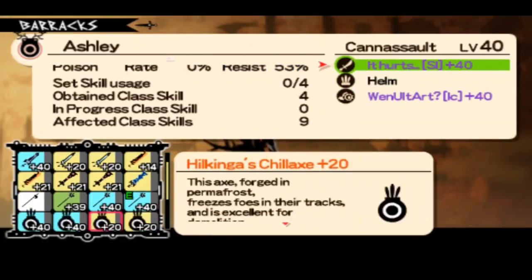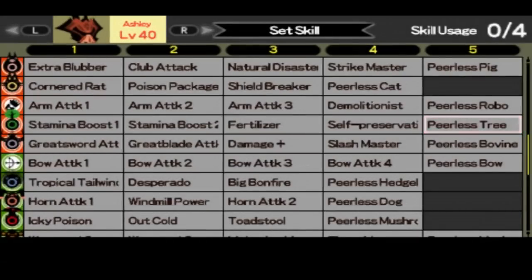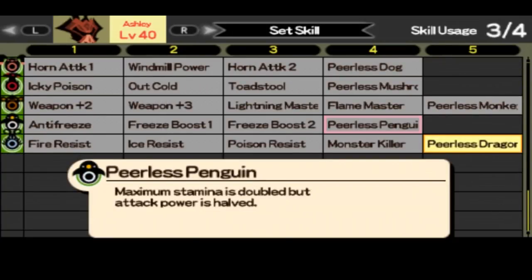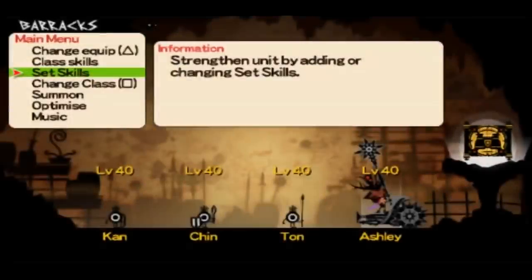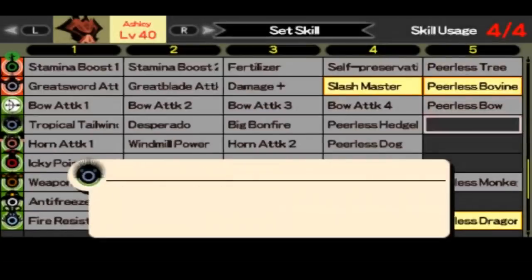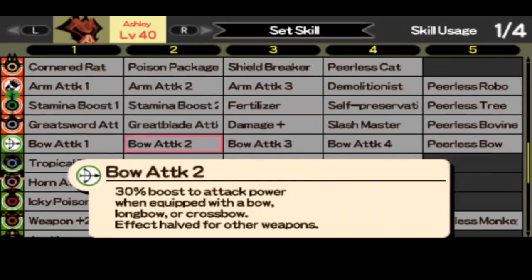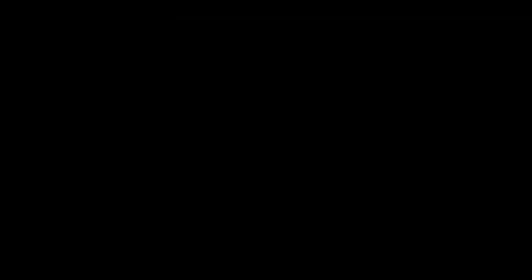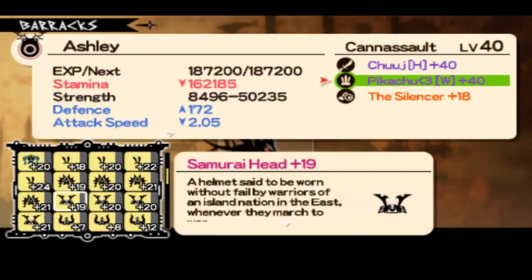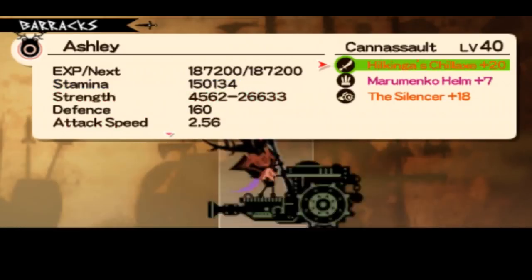I'm going to show you the set skills for cooperation. I chose a not-the-best one just to show you what my minimal damage could be — Perilous Bovine, slash master, and probably a dragon. Now I'm showing the cooperation damage you can get. I'm showing damage with really low equipment — like plus seven helmets — but even with this equipment you can have tons of damage.